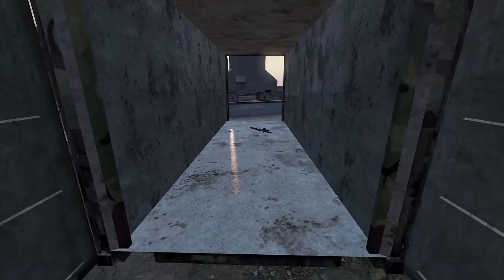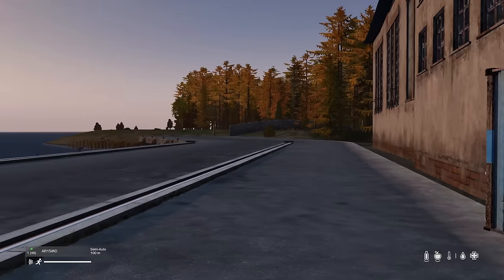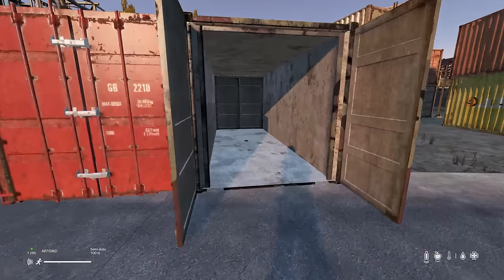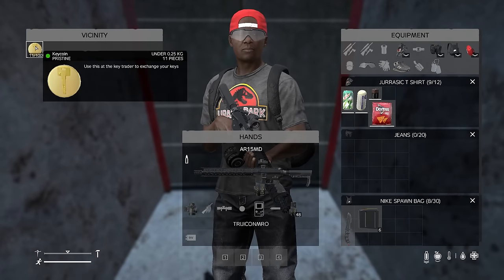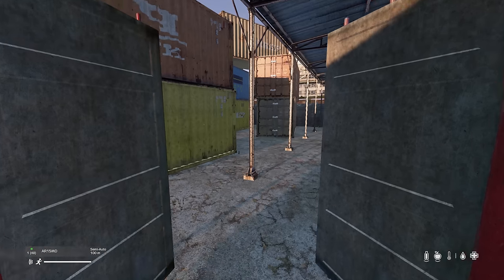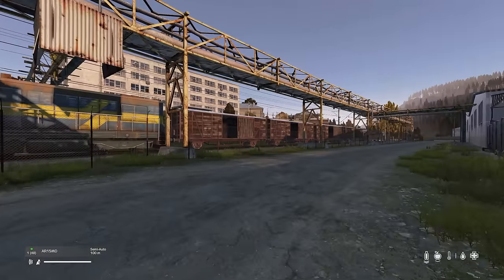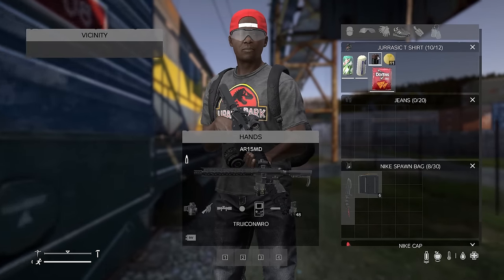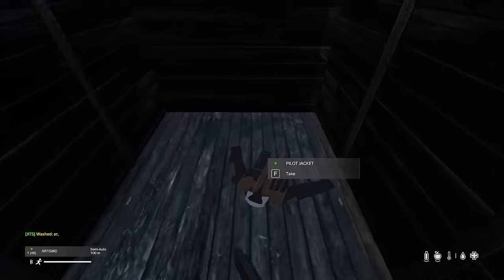Welcome back to DayZ. Unsurprisingly, I've found a gun here in this barracks - I'm pretty sure this is how one of these videos has begun before. Starting here in Svetlo, we are back on the project and today is wipe day. It's going to be a very special wipe indeed. The server has just restarted, I'm a few hours after wipe, but I managed to get in just after the restart. Finding an AR-15 MD is not a bad start - I've got a sight for it. This is a modded server, as you can tell since I got a gun straight away.